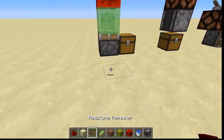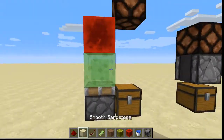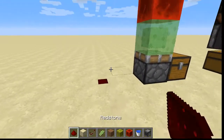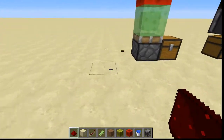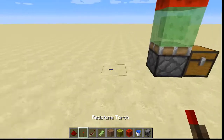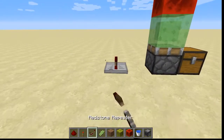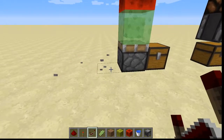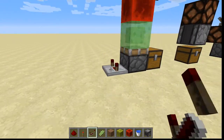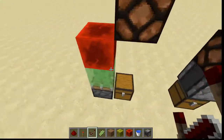First of all, this is a BUD switch and as you can see, it detects when blocks are updated. It also detects when chests are there. It detects the breaking of redstone two blocks away, but it does not detect the placing. It does, however, detect if a redstone torch is placed two blocks away from it, and if a repeater right next to it is updated. So that's basically a BUD switch in a nutshell.